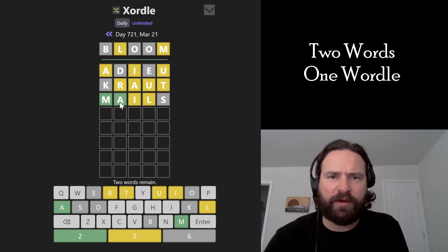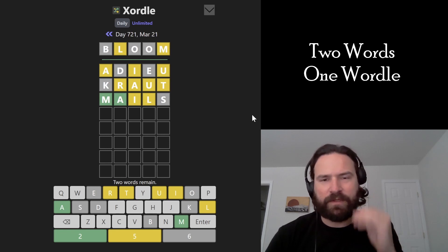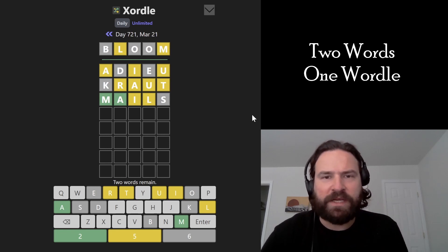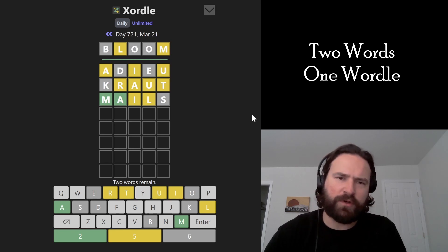So A kind of had to go there, I felt like, but it didn't move the I — I thought it moved the I. Dingus behavior. Alright, so we still have five yellows to move. Having a hard time getting the I out of that spot. So bloom... what could the other word be?